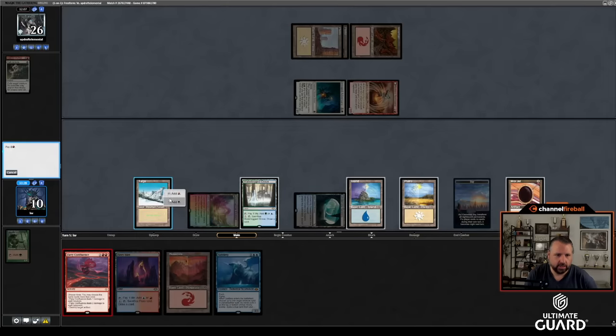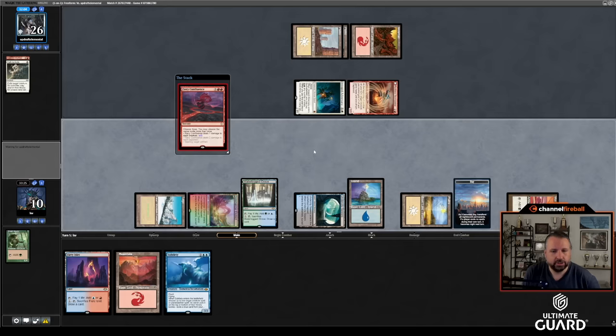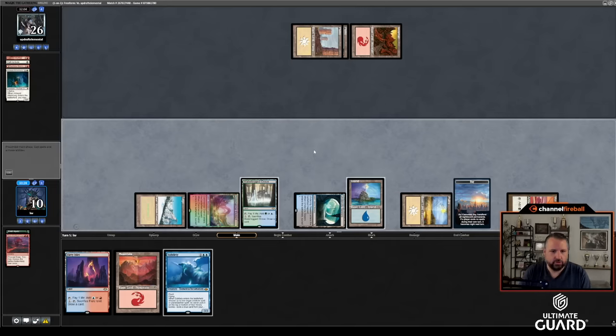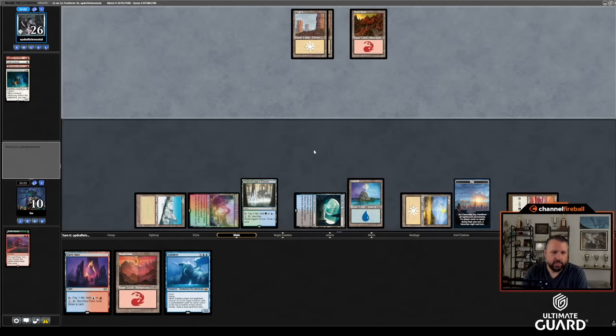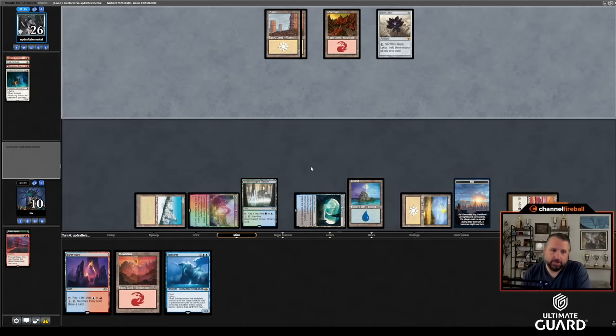I think it's too risky to play Sign of Draco — I could crack the Waterlogged Grove and play it this turn, but that would just put me dead to a removal spell. I don't really see a reason to do that. The scion is nice because now, assuming Updraft plays a creature, I can go Scion, leave up Subtlety — Scion blocks their creature, Subtlety gets their next play. We're up one card on all these exchanges if you count the Planes — the path on the Krasis and then that. Oh, Black Lotus. High power draft, like I said.